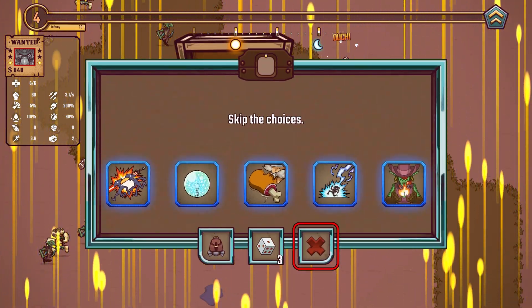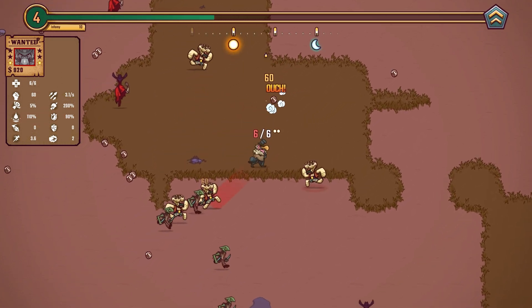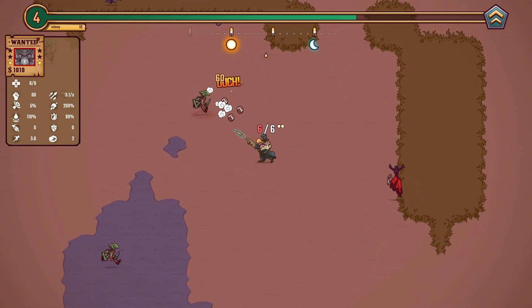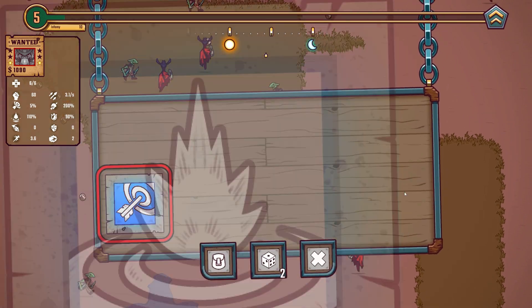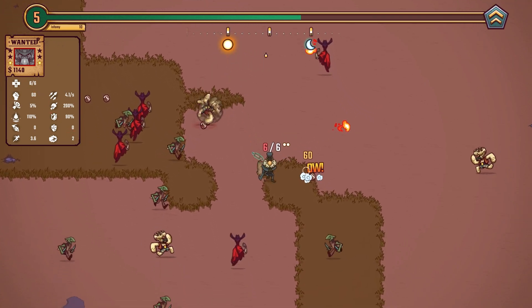Now we have to just ignore all of these, so we skip the choices. It's pretty sad that we have to skip, but that is the challenge. We can only take those upgrades. I'm just going to keep taking attack speed for now. I think it's pretty nice.